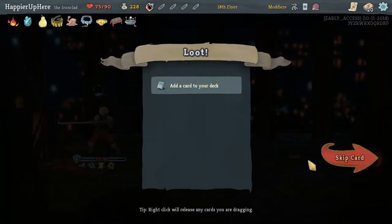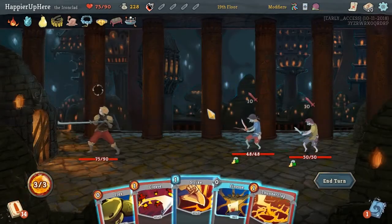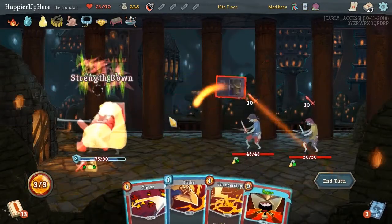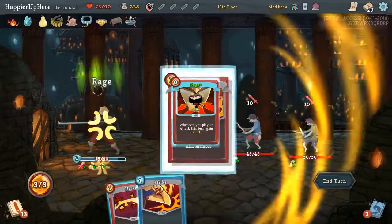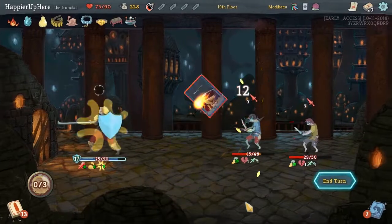We are looking for zero-cost cards, or ways to draw more zero-cost cards. Finesse, Flex, Rage, Thunderclap, Strike, or Cleave - then a Strike. That was a good turn.